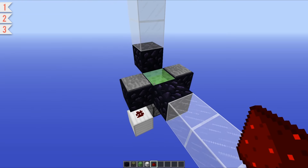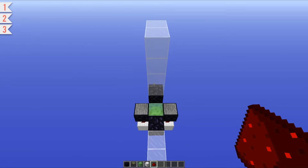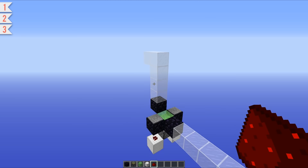With a slime block on top, that is you done. You can launch yourself way up into the sky, making it pretty useful for getting around on different levels in a survival base, for example.